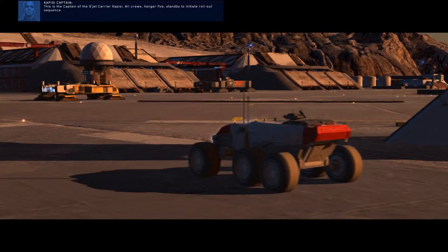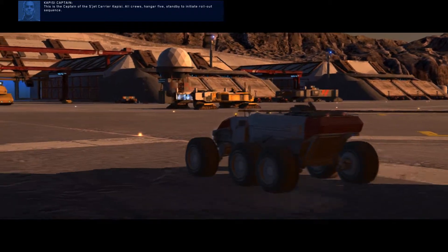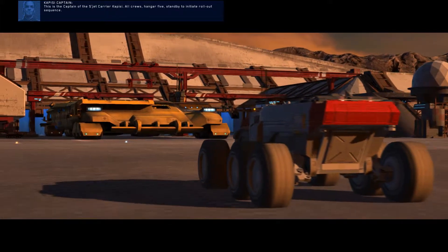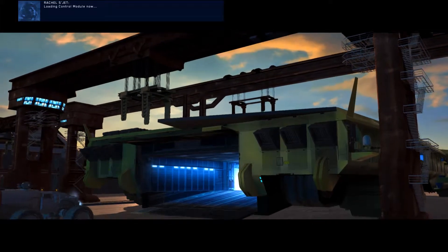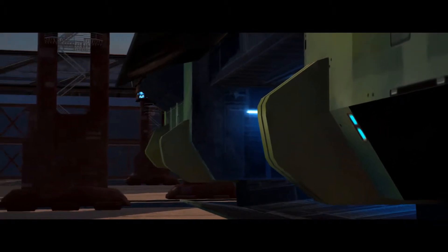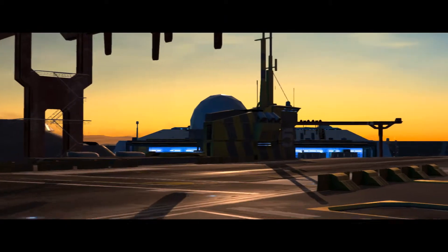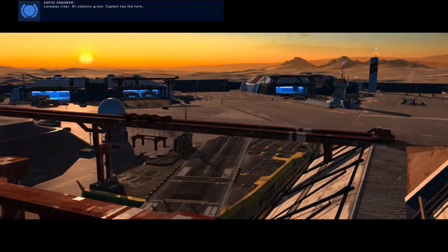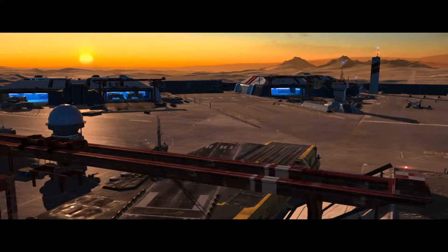This is the captain of the Sujet carrier Kapisi. All crews, Hangar 5. Standby to initiate rollout sequence. Loading control module now. Standby. Engage main drive. Wind is really picking up — I don't want to take any chances. Laneway clear. All stations green. Captain has the helm. All clean, blue on all decks. Full complement aboard.